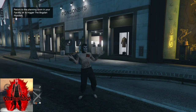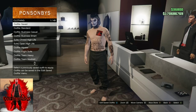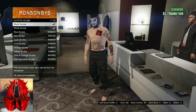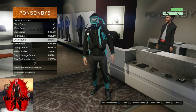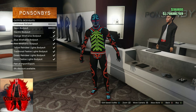This glitch does work on all platforms. So make your way to any clothing store on the map. Once you're at the clothing store, make your way to the front counter, go to the outfit section, and you will need to find the scuba gear. Find the scuba gear outfit section and once you're there you can buy any scuba suit you want. It doesn't matter which one you purchase. If you do not have a lot of money, purchase the cheapest one. After you purchase the scuba suit, save this as an outfit.